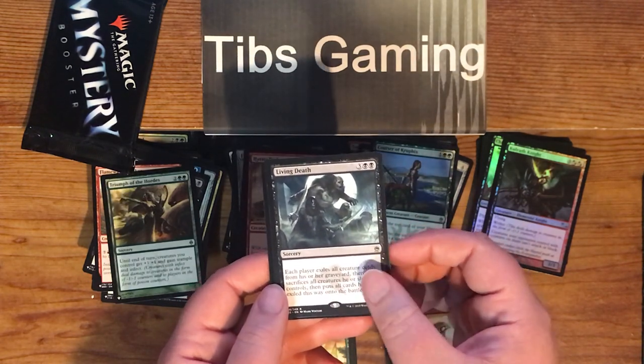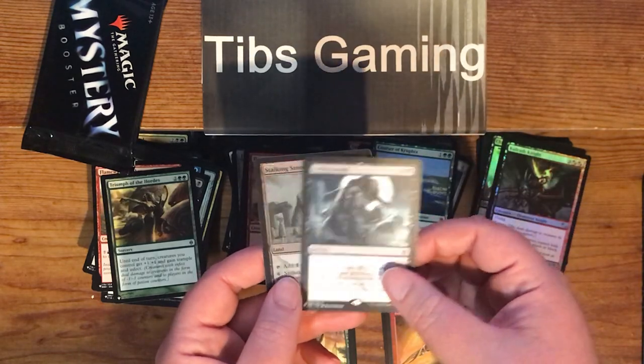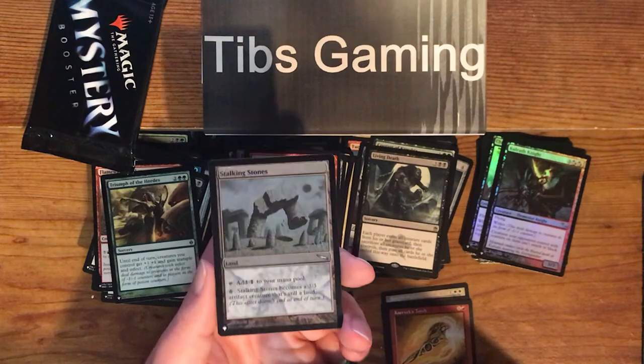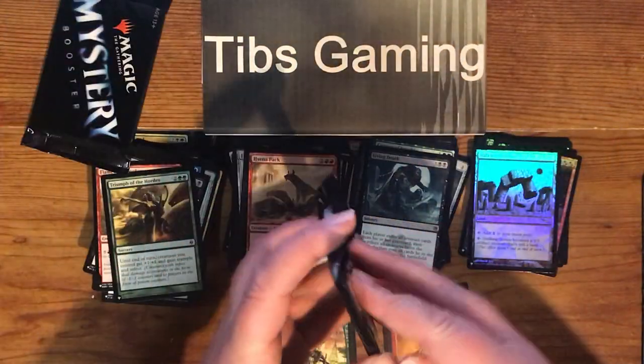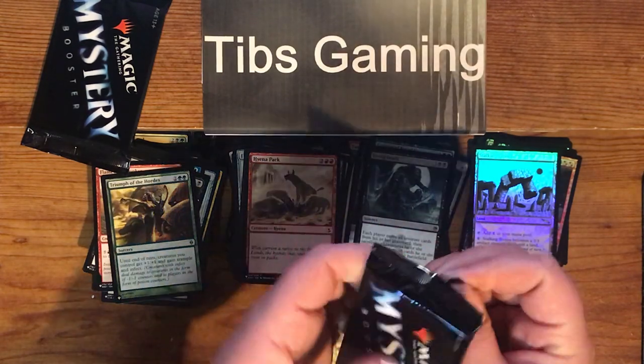And another Stocking Stones as our fourth doubled-up foil. Maybe we'll get another Sen Triplets — wouldn't complain about that one.